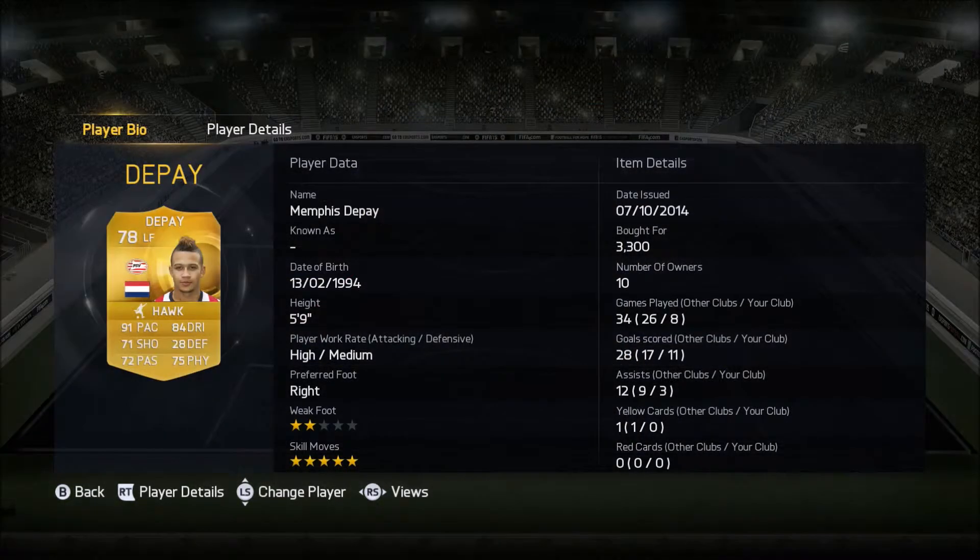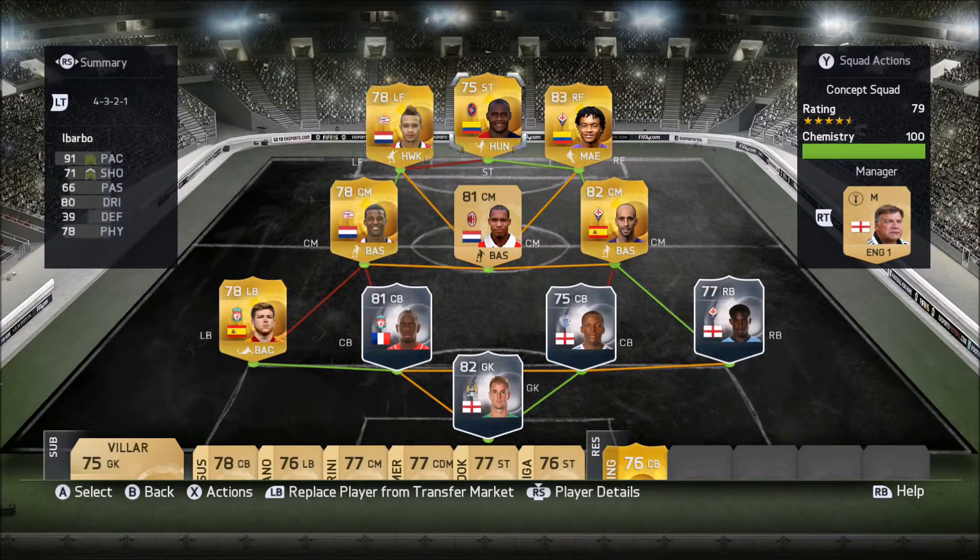At left forward, we have Memphis Depay, 78 rated, plays for PSV Eindhoven from Holland. He cost 3,300 coins, has 5-star skills like Cuadrado, 91 pace, and 84 dribbling — and he was our top goalscorer. In his 8 games he got 11 goals and 3 assists; I think he picked up a hat-trick or two. He finishes very well with a couple of very well-taken goals. I've used him before in a couple of squads and I'd recommend him.